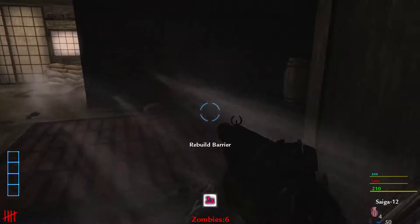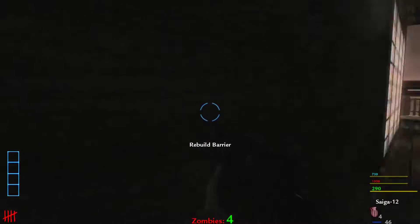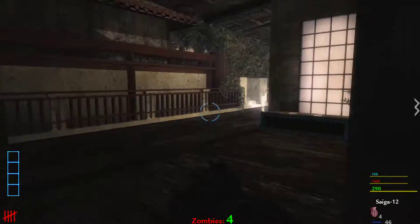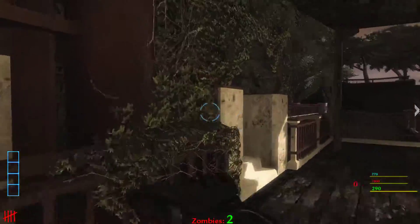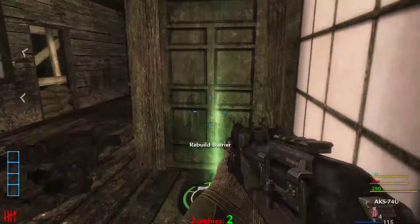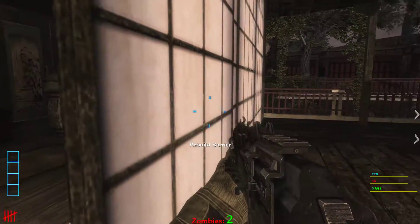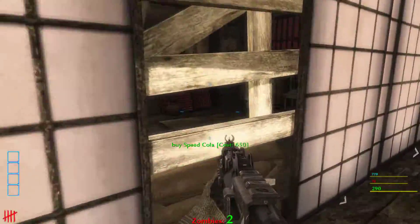I'm just quick-scoping but I nearly died a couple of times. Once I got double points I just came and stole like every zombie kill. I didn't need the kills anyway as I've gone over the point limit.